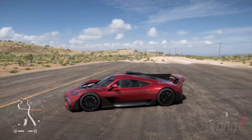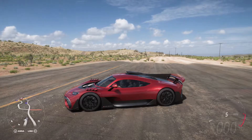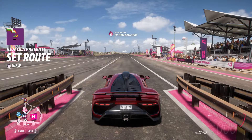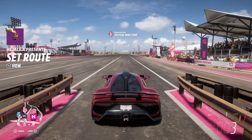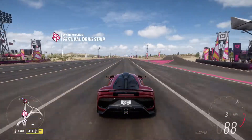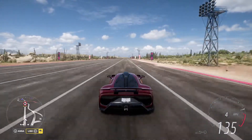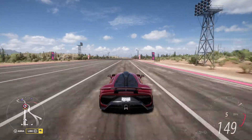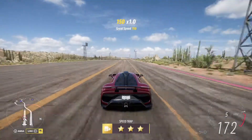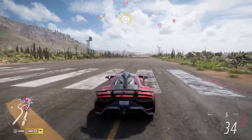First the wing comes up, then the suspension lowers, and then those little fins come up. Now we're going to do the same thing with race mode engaged. Okay, 167. So it has quicker acceleration without race mode.